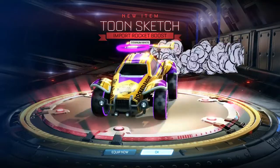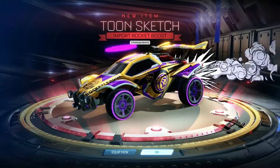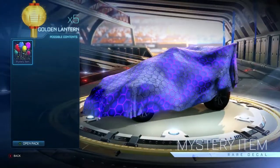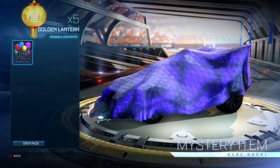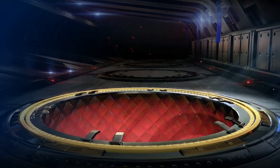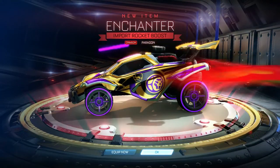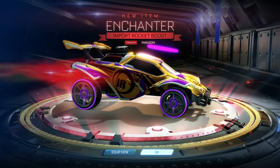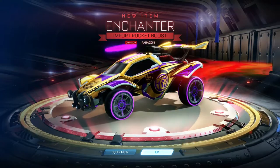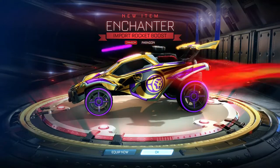That's definitely one of the top, and I know toon sketches have actually been relatively popular recently, so that's excellent. I'm so very glad that that was able to happen towards the end there, because I was getting a little nervous. Another import — and it's a Crimson Enchanter. Yeah, that's actually pretty good. Getting a white boost and then a Crimson boost back to back like that, that's definitely solid. In terms of the odds, getting both of those colors back to back, that's great.